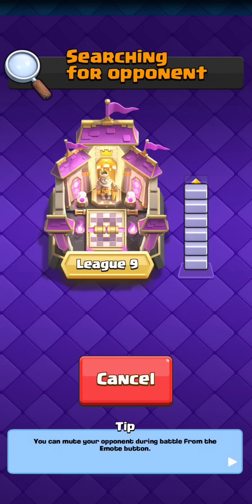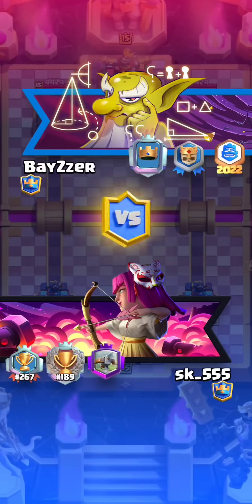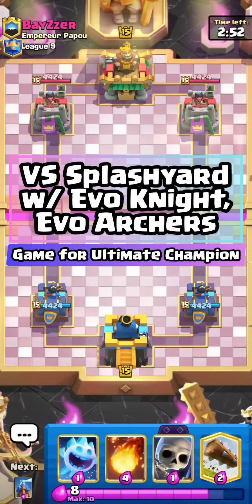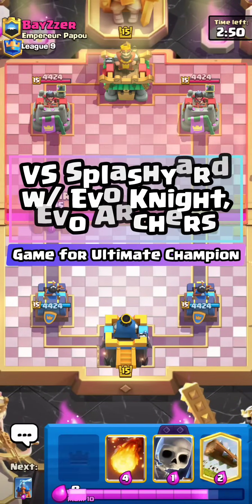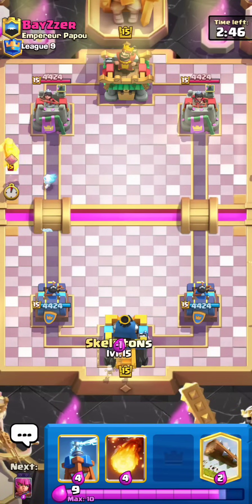Alright, our final match against Bazer — pretty much picking up where I left off in the last video, where I talked about Double Evo. They killed X-Bow, if you guys want to check that video out — it's like the most recent one on my channel other than this one. He gives the Goblin Tongue emote. Goes Knight. Okay, terrible Poison. I'm actually going to go in. I have a feeling this is Splash Yard. If it is, I'll go Tesla with this X-Bow. Actually, I'll go Knight instead — I think it's safer.